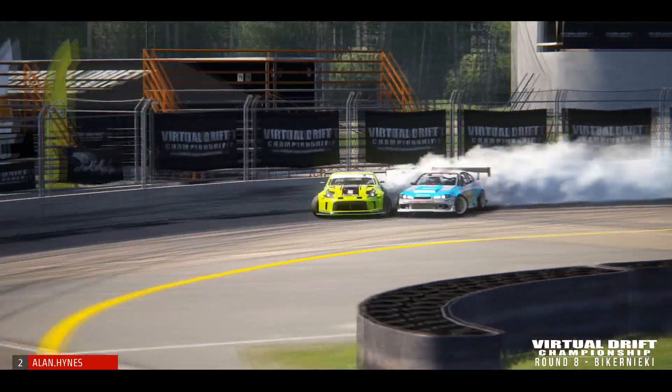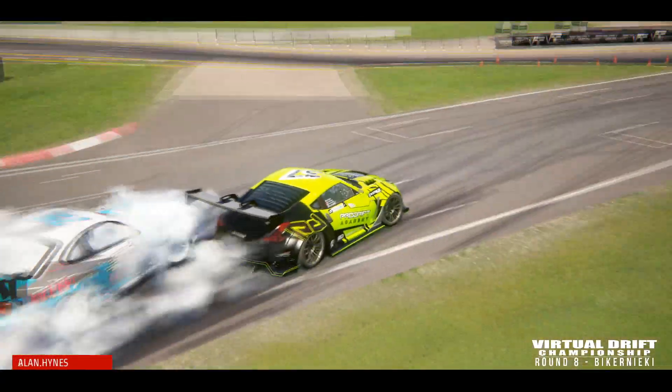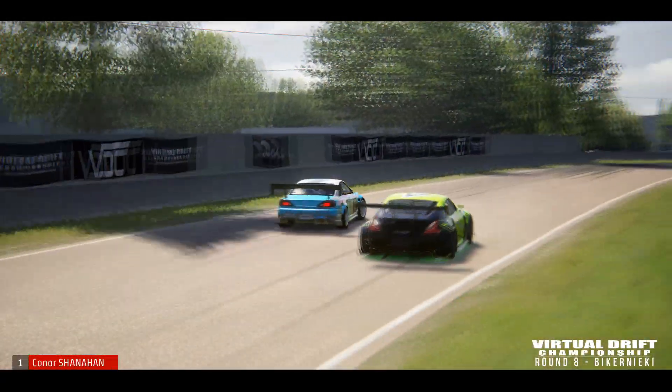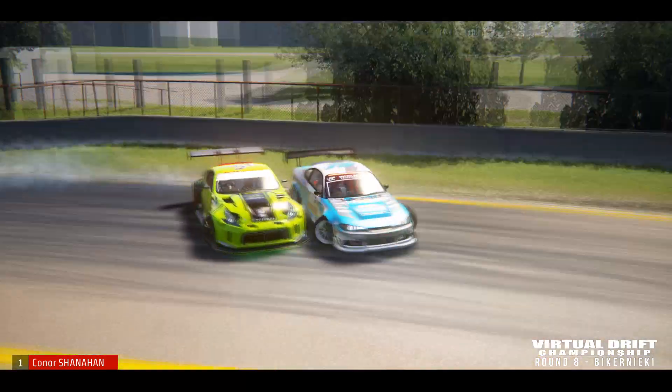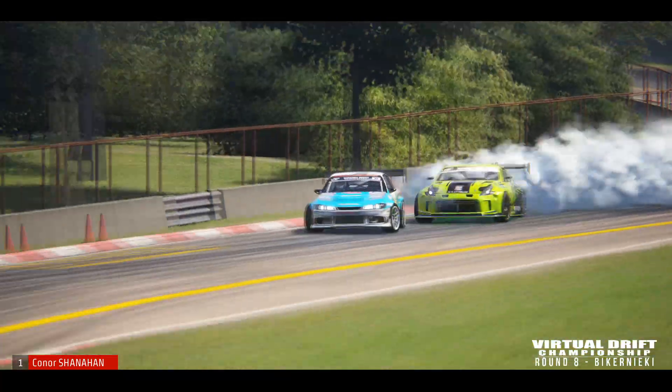Now into clip 6, up against that wall — look at the proximity from Connor as they come across that line. Up to speed on that straight, initiating in, and right away on the door is Allen Hines on to Connor Shanahan.